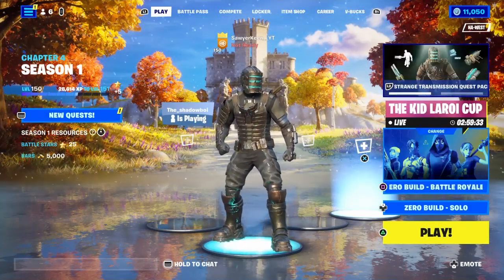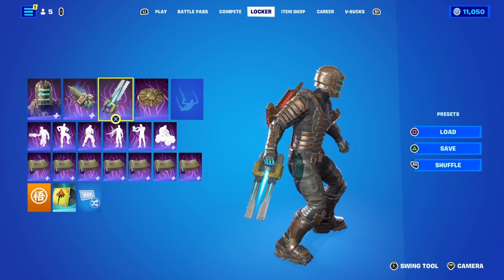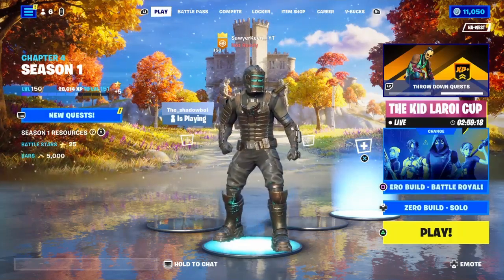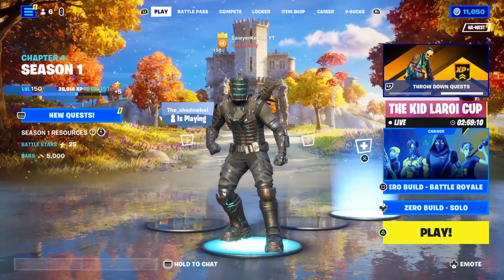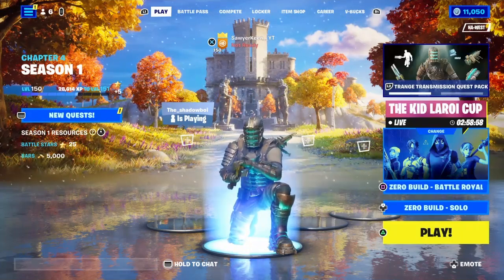For the challenge, on each elimination I get I will have to attempt to use the plasma cutter pickaxe at least once. If you've played Dead Space, you know the plasma cutter is actually a weapon — a gun — in the game, and a lot of people think it's the best weapon. It might be difficult against sweats in endgame, so if I can't get them with it, that'll be okay. Before this video starts, make sure to drop a like and subscribe, and without wasting any more time, let's get right into it.